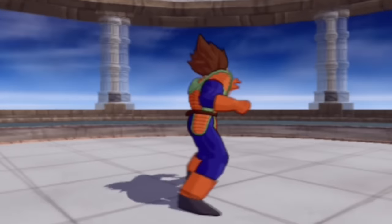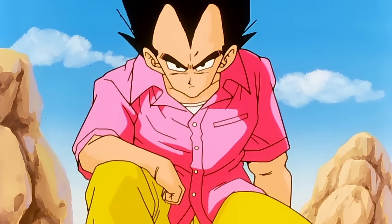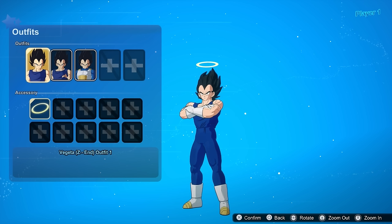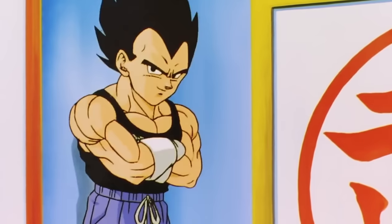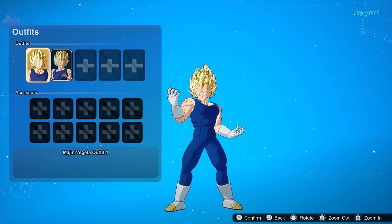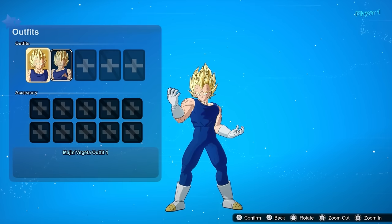For early Vegeta, or mid-Vegeta, whatever you want to call him, the bad man shirt is the only way to go here. Just imagine a pink shirt Super Saiyan Vegeta. I'll admit though, a pink shirt Super Vegeta would look a little weird. Vegeta from the end of Z — similar to Goku, I think his fit from the very end of the manga or in the show that he wears in the World Tournament with Uub would be a nice addition. Now for Majin Vegeta, a different colorway would be fine here.